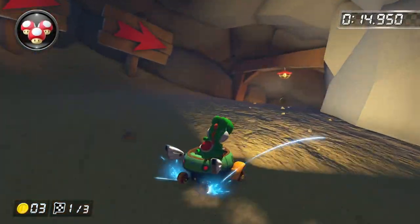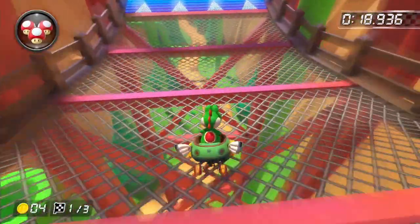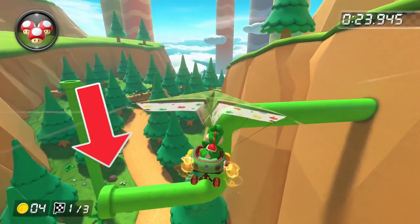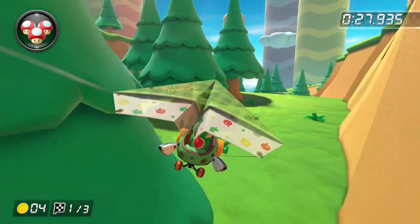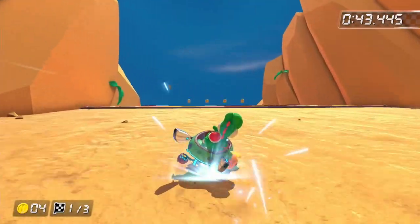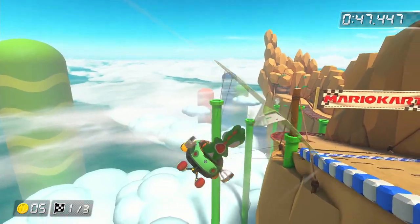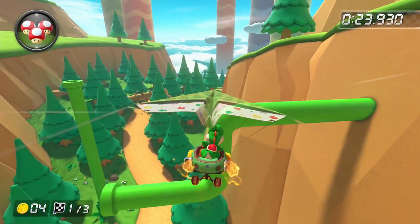Alpine Pass is also like Toad Circuit, having the grass with no texture. But I actually think that improves the track and makes everything else stand out more, like the gravelly road and the trees. It's also got one of the biggest gliding sections in the game, and if you take the huge shortcut on the right it's very fun to catch up with. Overall the track isn't very good, but racing on it is one of the best tracks to race on. Putting everything together, I'm going to put this track in the B tier.